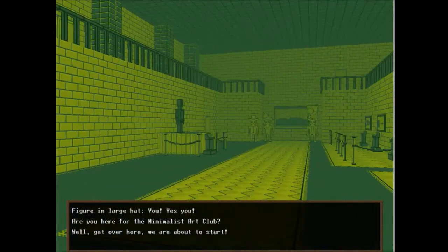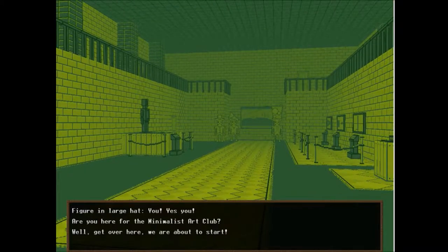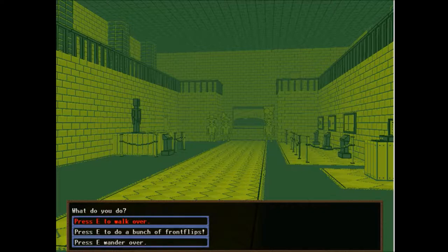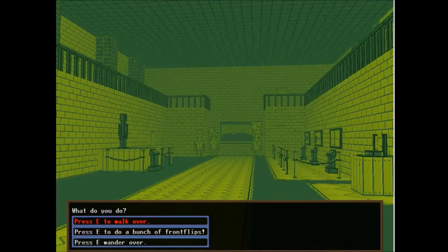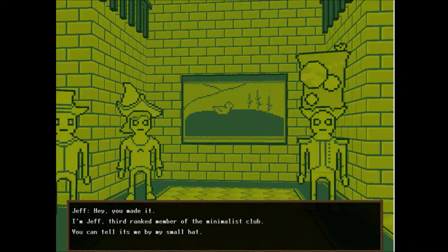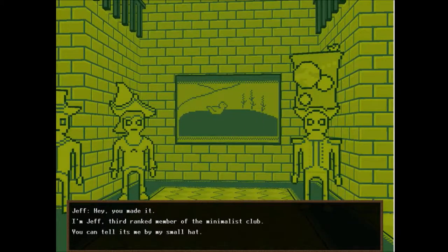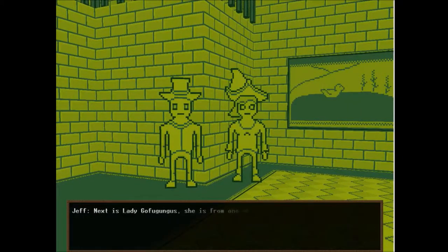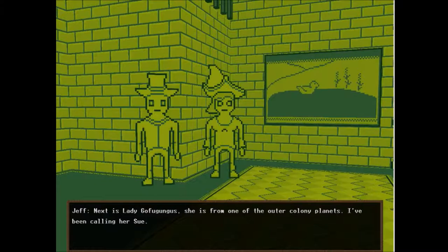Figure in large hat — where are you? Are you here for the Minimalist Art Club? Well, get over here, we're about to start. You casually walk over. Hey, you made it. I'm Jeff, third-ranked member of the Minimalist Club. You can tell it's me by the small hat. Next is Lady Go- oh no, it's the same guy. Oh no, that's the guy in the large hat.